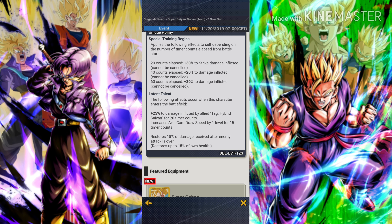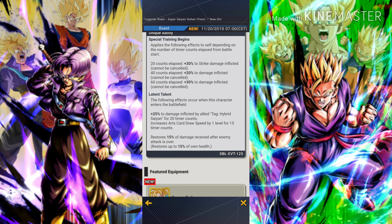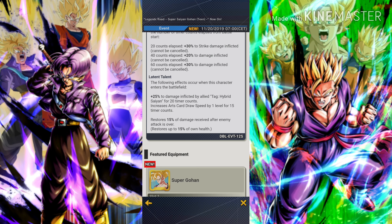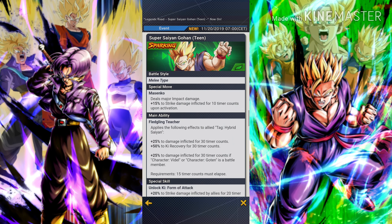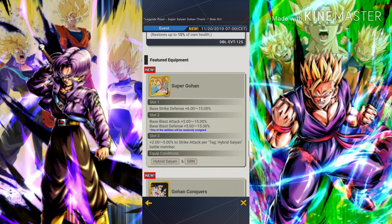His damage won't be super high, but we will find out once we use him. His second unique ability, Latent Talent, triggers the following effects when this character enters the battlefield: plus 25% to damage inflicted by allied tag Hybrid Saiyan for 20 timer counts, increased arts card draw speed by one level for 15 timer counts, and restores 15% of damage received after an enemy attack. Overall his supportive abilities are really amazing and he is worth farming.